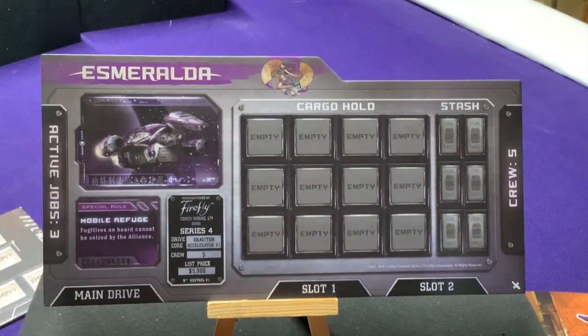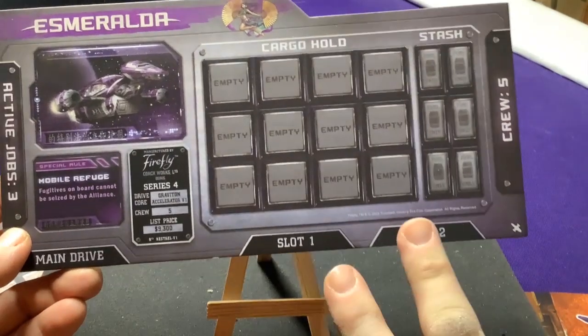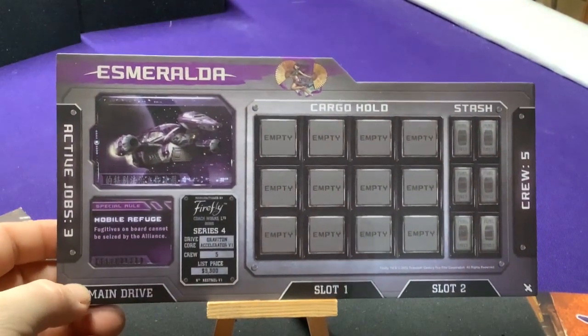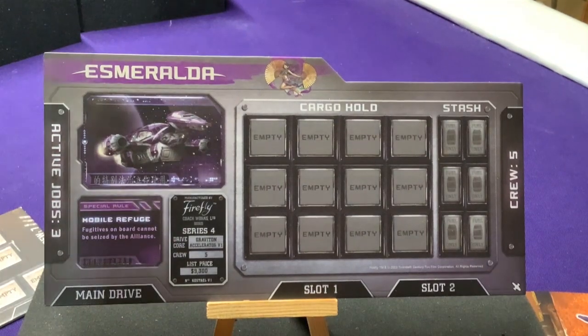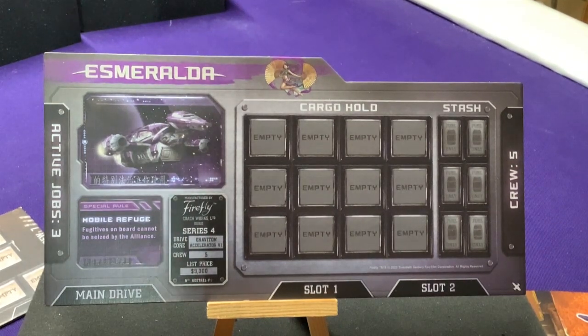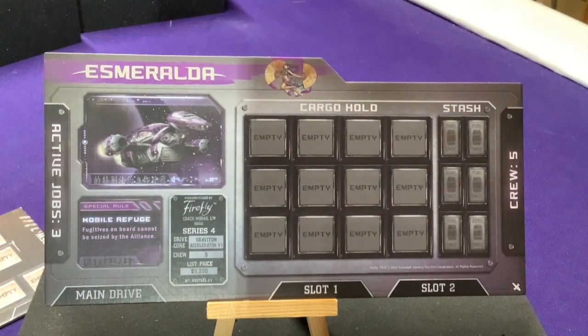Esmeralda can only hold five crew — even less than the base six — and only has two upgrade slots. It can do three jobs, but its stash can only hold fuel, so it's not meant for holding contraband. However, its main hold now has 12 slots instead of the normal eight, gaining an additional four slots. Basically its stash space converted to cargo hold, with a special three-slot stash just for fuel.